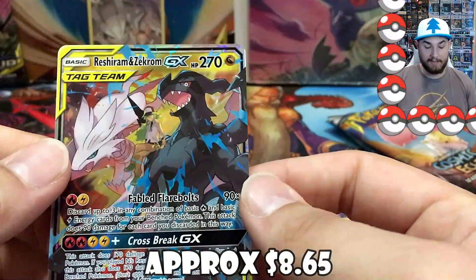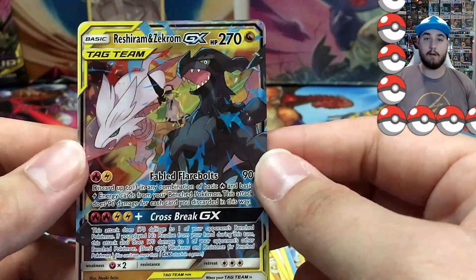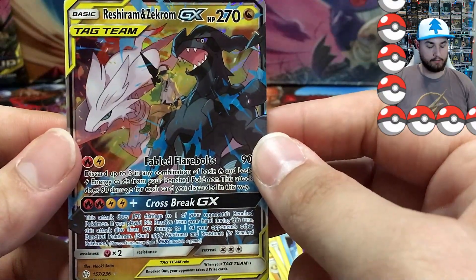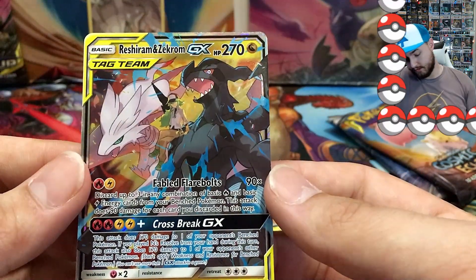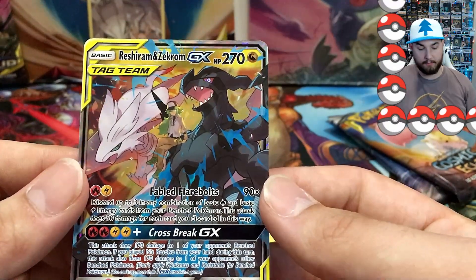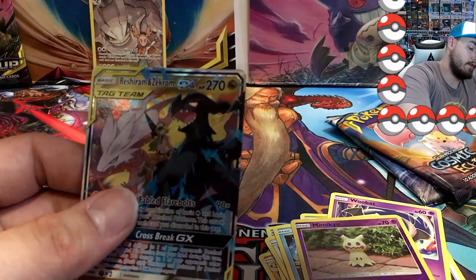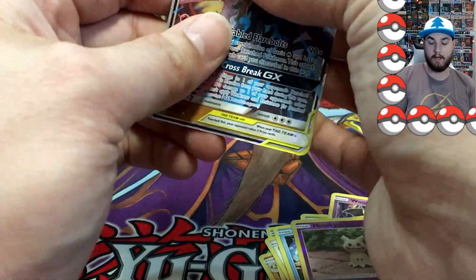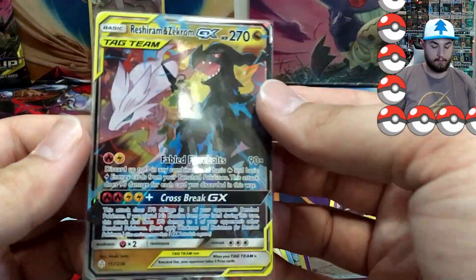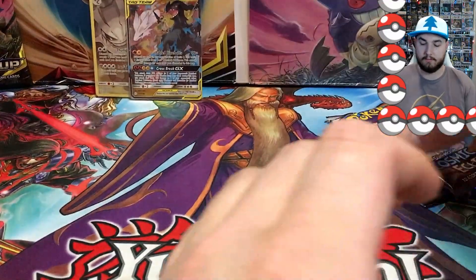And a Reshiram and Zekrom! So this is the second time pulling this card — we pulled it in our first booster box too — but I'm not complaining because the centering on this card looks pretty good, maybe a little bit to the bottom, but this is an awesome looking card. That is definitely the hit of the box right now. It's gonna be hard to top that one. Zekrom and Reshiram — awesome looking card.